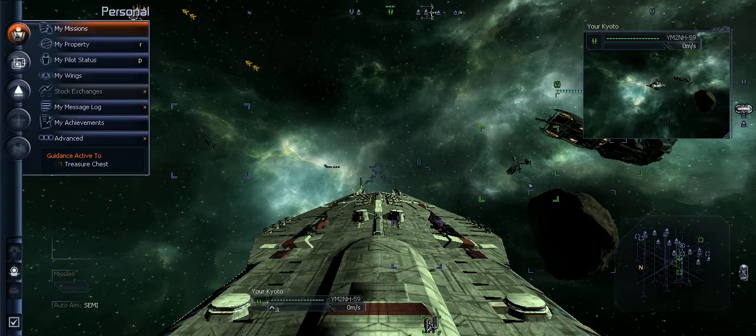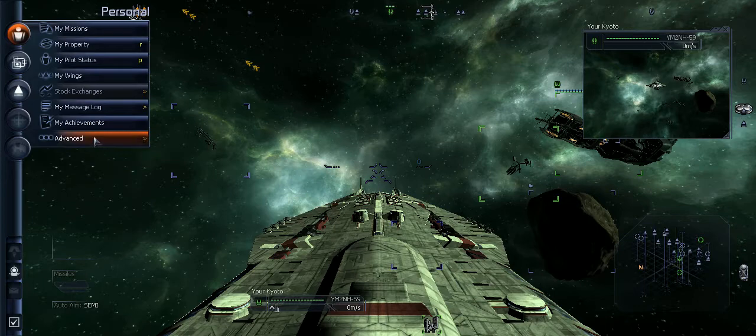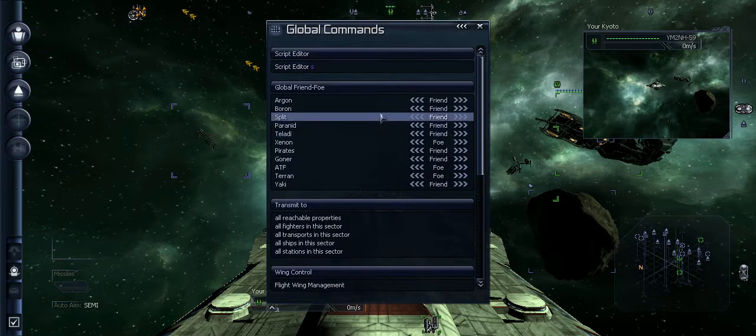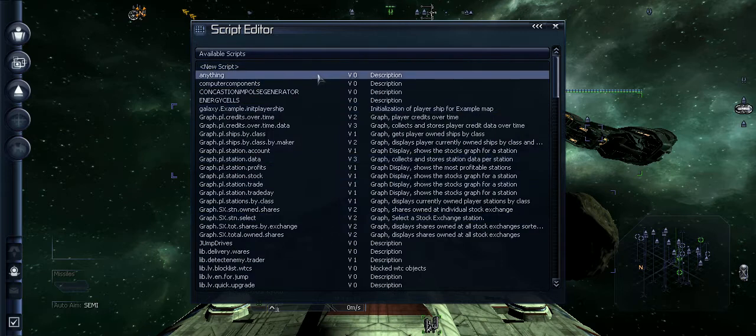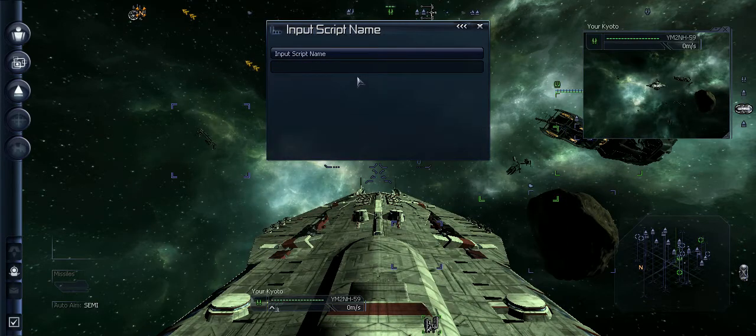If you have it on the hotkey, great; if not, go to Personal, Advanced, Global Commands, Script Editor. And then here, create a new script, and we will name it 'drives'.